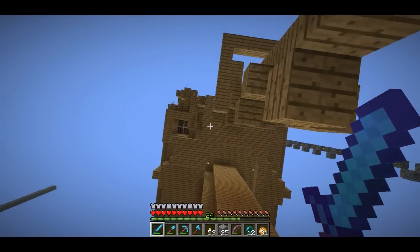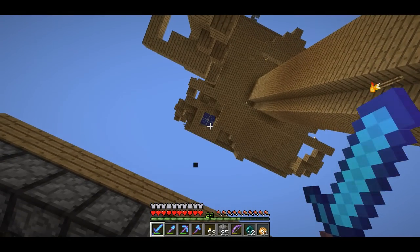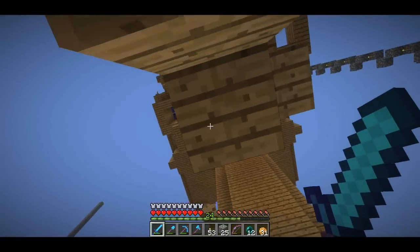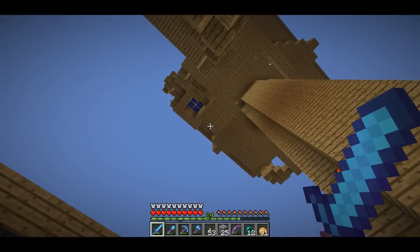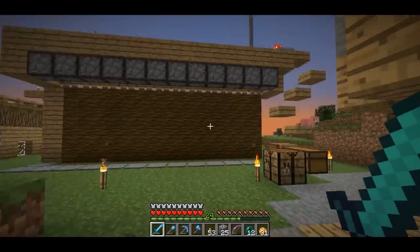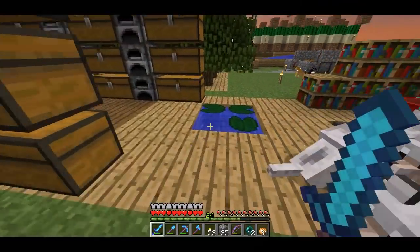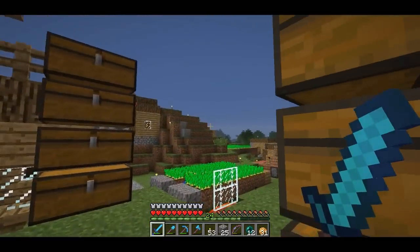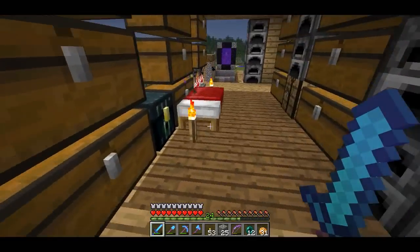Looks like the mob trap might actually be broken. The water up here in this window is supposed to come when you push the button and then after a few seconds go away. I think if I just push it twice it'll fix it. Anyway, I thought I'd give you guys a bit of a look at my single player world. I know I don't really play much survival for you guys, and when I do it's usually PvP. I thought you might enjoy that, and it makes for a nice video while I'm off at MineCon.